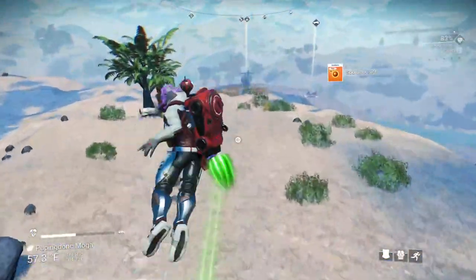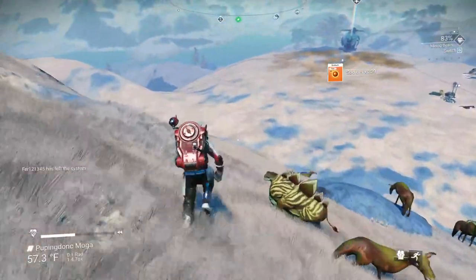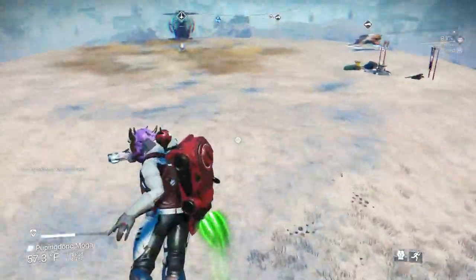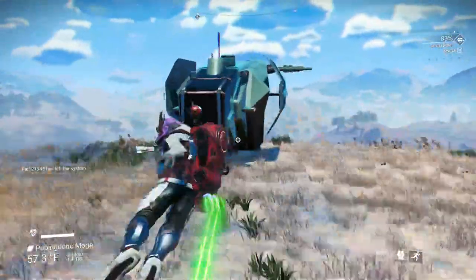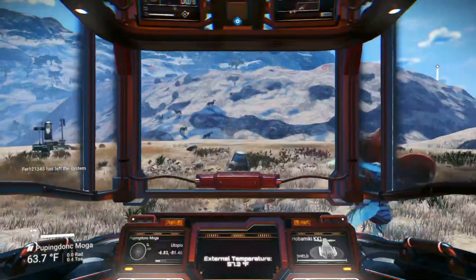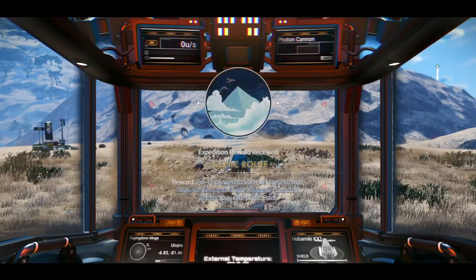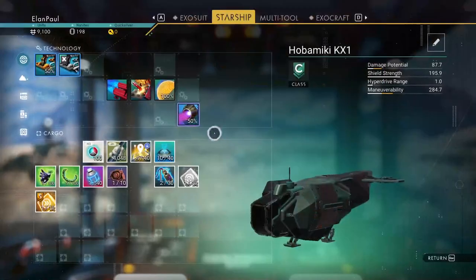We'll need carbon as we go too — we'll get plenty on every planet we visit. Someone left the system — that means they've completed their voyage. We're out of here. Let's collect our reward for that — and if we can do that right this second.